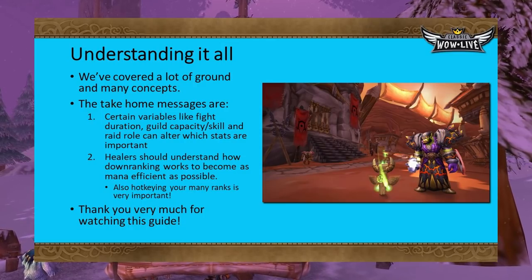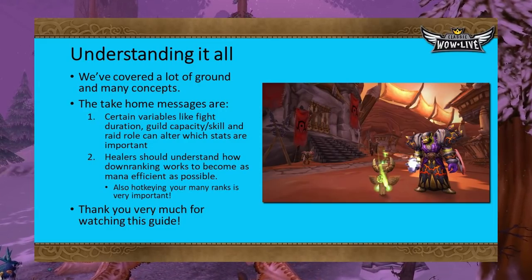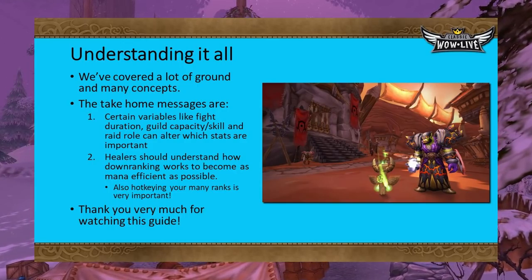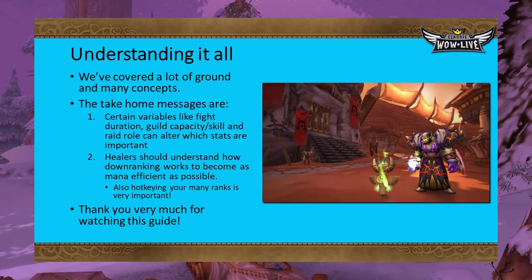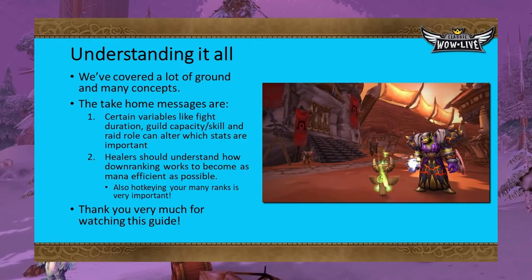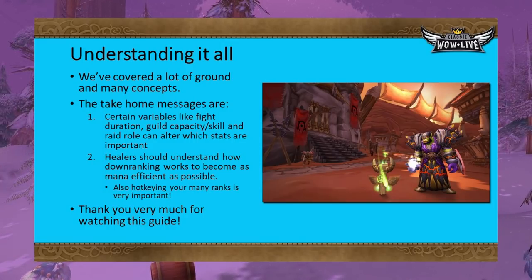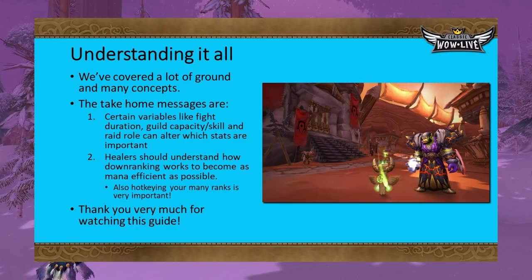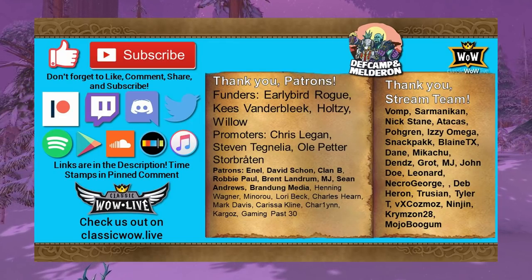We covered a lot of ground, and I appreciate you making it this far. The main takeaway is that certain variables like fight length, guild capacity, and role can really alter which stats are important depending on your class. Spending time to think about which stats are best for a certain encounter can really improve your overall experience. If you are a healer, spend time understanding how downranking works and which heals to hotkey — most of the time you should have three to four ranks of each healing spell on your bar for every circumstance. Thank you so much for watching. I want to thank Egregious, DeafCamp, and Talogrel for helping with the construction of this guide.